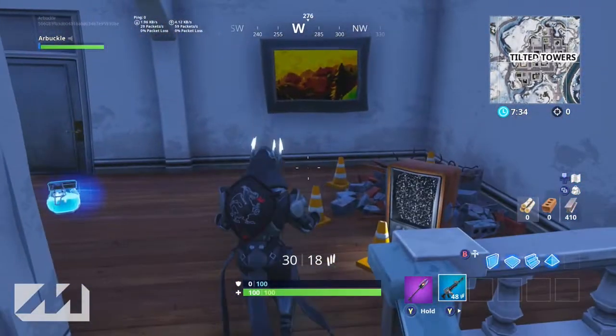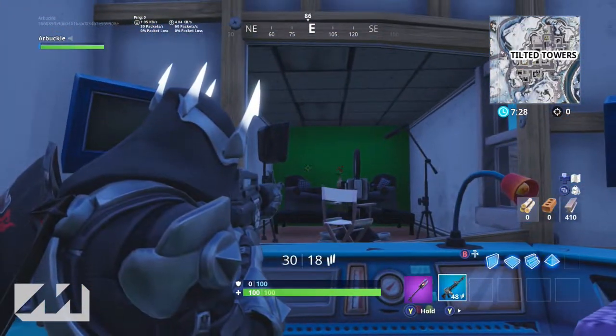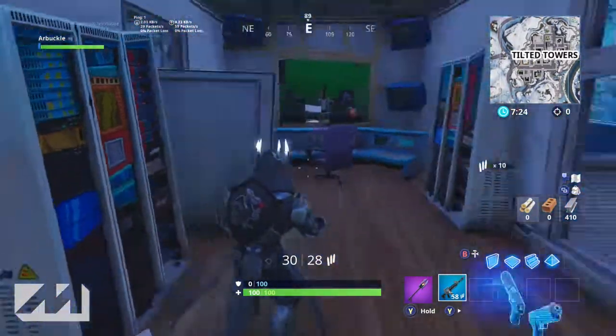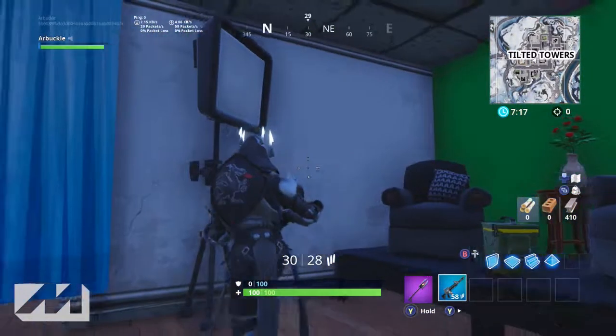And as you work your way up the stairs, you're going to find a lot of cool different things, a lot of cool different rooms, little office spaces. It almost looks like we have a news recording area right here. This is actually really dope, really fancy little area. You got all the tapes, all the things to go live, and they've got their live area in here with their camera and their microphones.